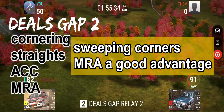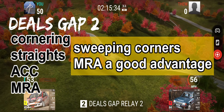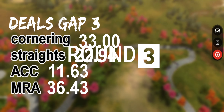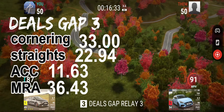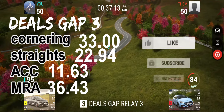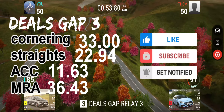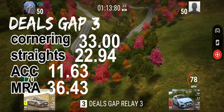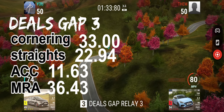Coming up closely behind is Dills Gap number 3. Cornering 33 seconds, straights 22.94, acceleration 11.63 and MRA 36.43. For that one, we need an emphasis on cornering and on MRA, similar to Dills Gap number 2. So you need to identify which cars fit that basis.